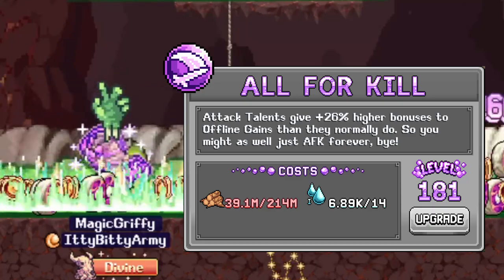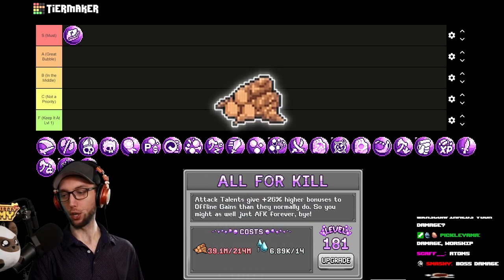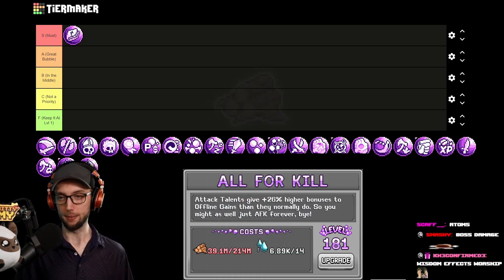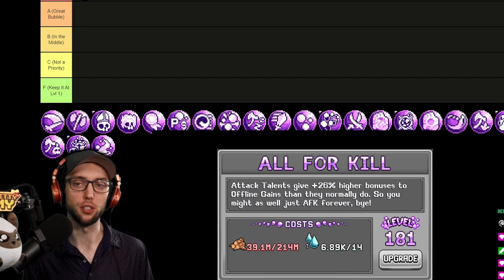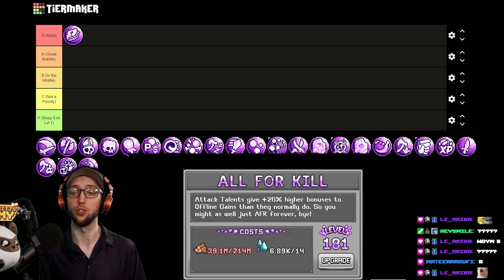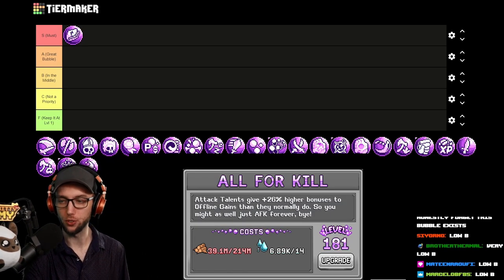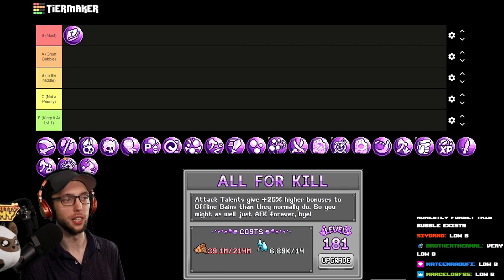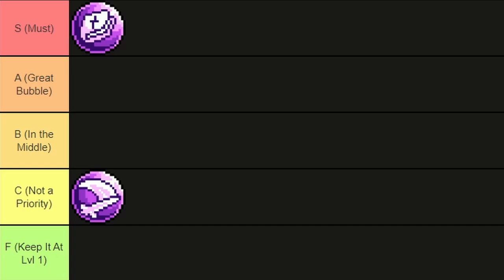All for Kill — Tactile — gives a percent higher bonuses to offline games than they normally do, and it takes Biny Logs which come from the giant tree. This is literally the only thing you're ever going to print Biny Logs for. It does help with AFK gains a decent amount, but it scales terribly. Because it costs Biny Logs, you're not going to make this a huge priority. I'll put it at high C — it's okay early to mid game, but once you get past that point it kind of just super falls off.